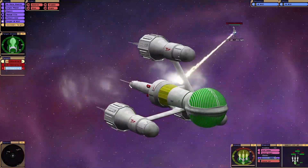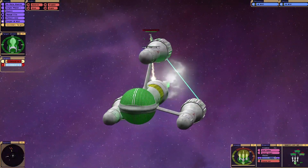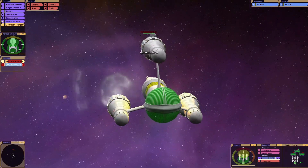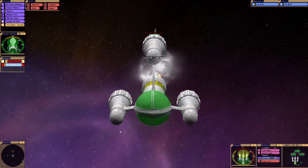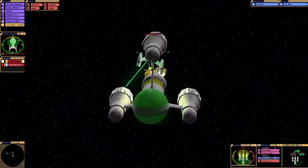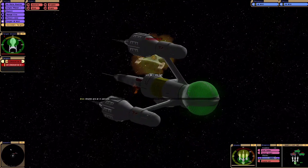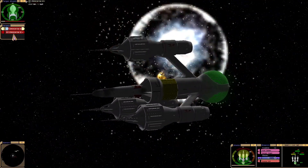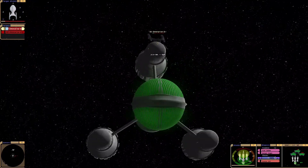You know, I'm getting some Star Fox vibes off this ship — maybe Star Fox takes some inspiration. Captain, we have collapsed your bottom shield. You see, this ship's powerful, but I would not call it overpowered like the Galaxy Class X. It's not a one-shot thing.